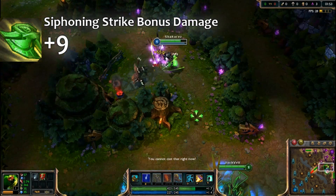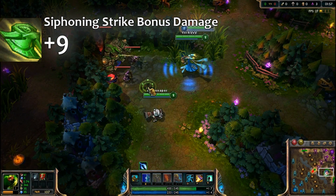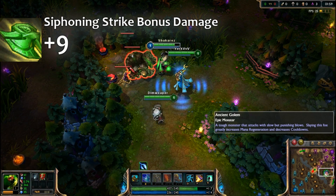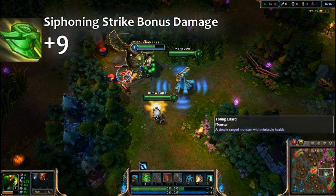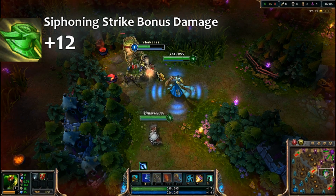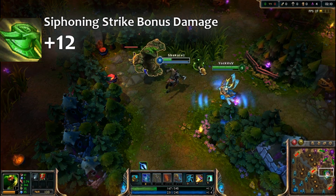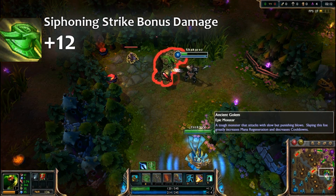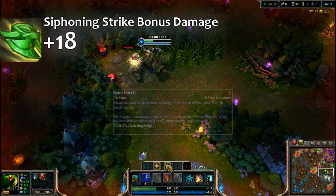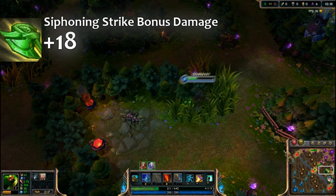Here you saw me get a leash — I got a Q off the small wolf and a Q off the big wolf, so that's plus 9 already on Siphoning Strike, which is very important. Here you see me Q the small minion, and now I'm putting the golem down low enough on HP so I can Q as well, so that's another plus 6.